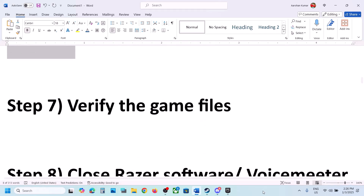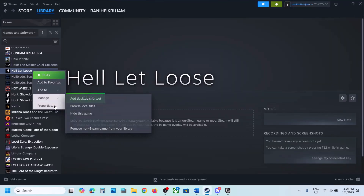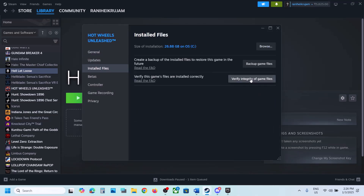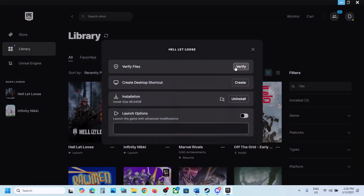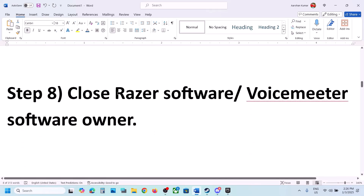The next step is to verify the game files. On Steam, right-click the game, select Properties, go to the Installed Files tab, and click Verify Integrity of Game Files. For Epic Games Launcher, click the three dots on the game, click Manage, and click Verify. After verification is complete, launch the game.